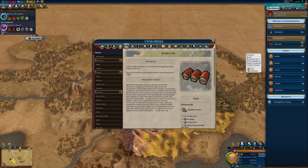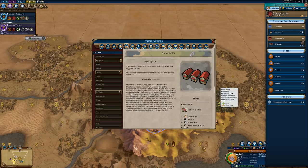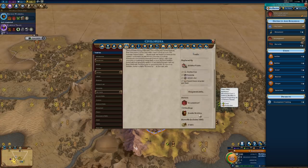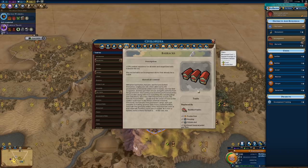The first building for the encampment district is the Barracks, which is unlocked right with Bronze Working along with the encampment district itself. The Barracks provides plus 25% combat experience for all melee and ranged land units trained in this city. Note that melee doesn't include horsemen, war chariots, or war carts since those are cavalry units — melee units would be things like warriors and swordsmen, while ranged would be slingers and archers. The Barracks also provides plus one production, plus one housing, plus one citizen slot, an additional great general point per turn, a maintenance cost of one gold per turn, and a production cost of 90.